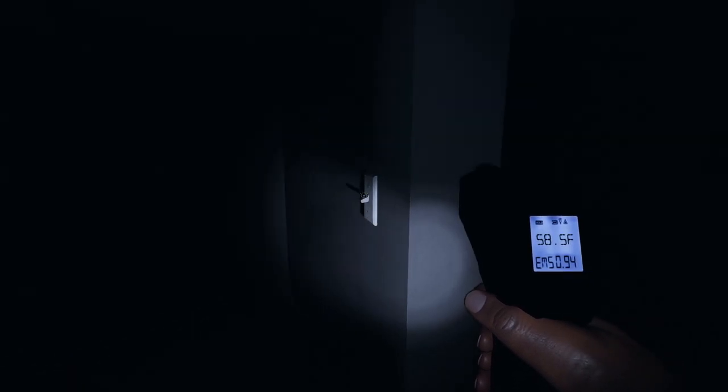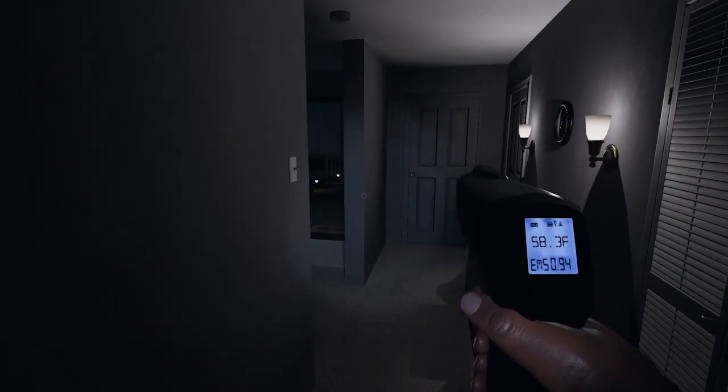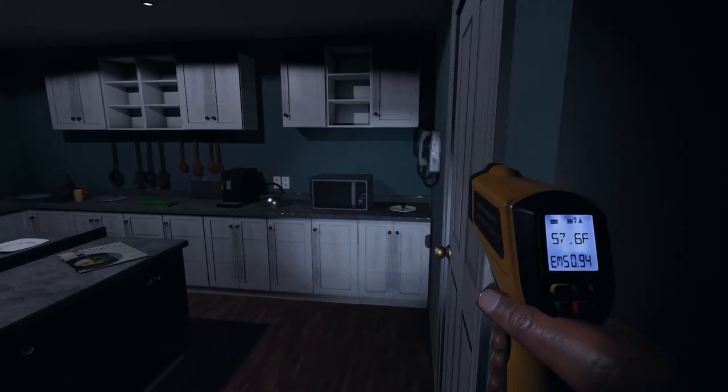Number 1: the thermometer. This is a great item for beginner to pro — our favorite discovery item in the game, and someone is always using it on our initial sweeps. In beginner levels, the temperature differences are so severe you can find the room on the first pass. On higher difficulties, it can take a pass or two for an area to cool.